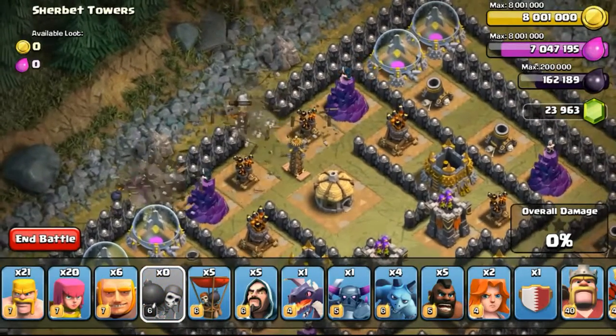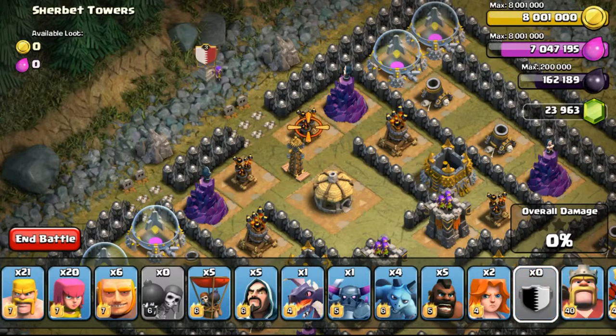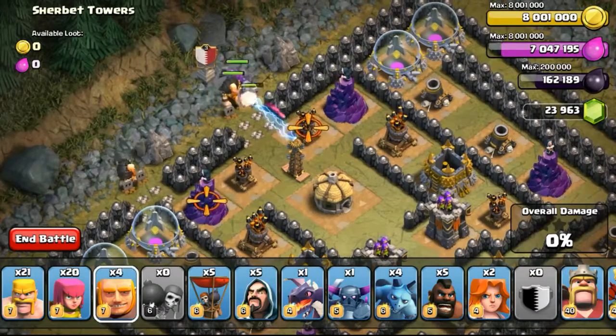So here we go — breaking up the walls first using the 5 wallbreakers. I didn't break the top wall over there because I didn't have enough wallbreakers, but two compartments being broken up should be enough. After that just deploying my giants in a random fashion.